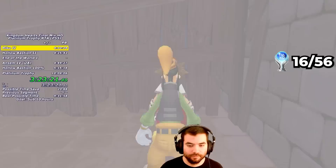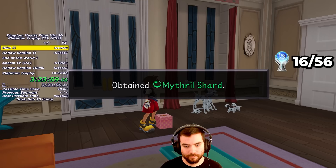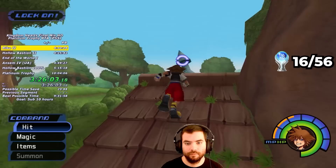For my next Traverse Town visit, I get the Red Trinity in the First District and the Dalmatian's Chest right when I enter the alley. I then head to the Dalmatian's House and turn in the puppies I've found, which gets me the last Torn Page I need for the Hundred Acre Wood. I go to the Secret Waterway for the Orichalcum from the White Trinity, then make my way up to the Magician's Study. It is finally time to play with the Bear.